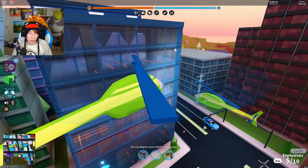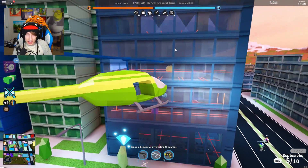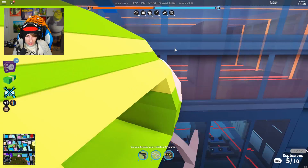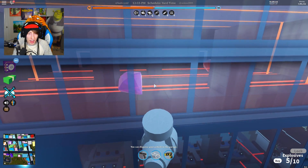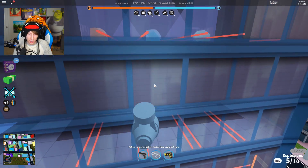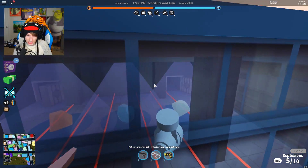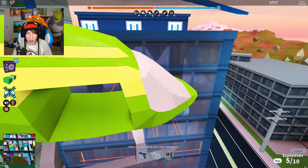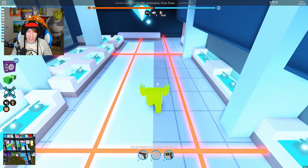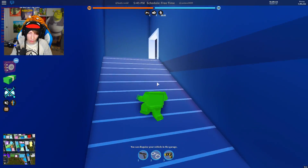The next thing added in this update was a brand new jewelry store robbery floor. Right here it is — we're going to check this out once the jewelry store opens up. From the outside you can see a brand new first floor with lasers, a brand new second floor with some crystals, and a brand new third floor with some bank vaults in there too. I'm going to let this open up and we'll check it all out. I'm a cop so I'm not going to be robbing it, but we'll check it out for the look.